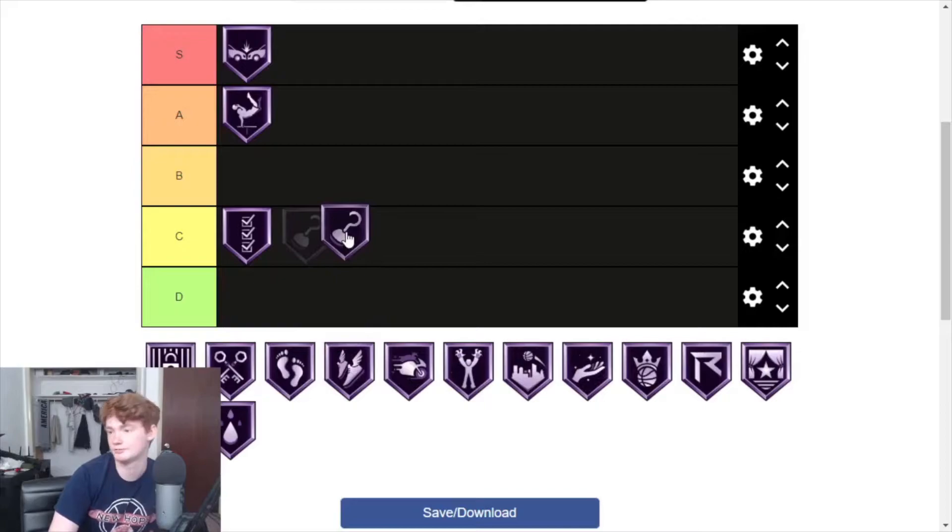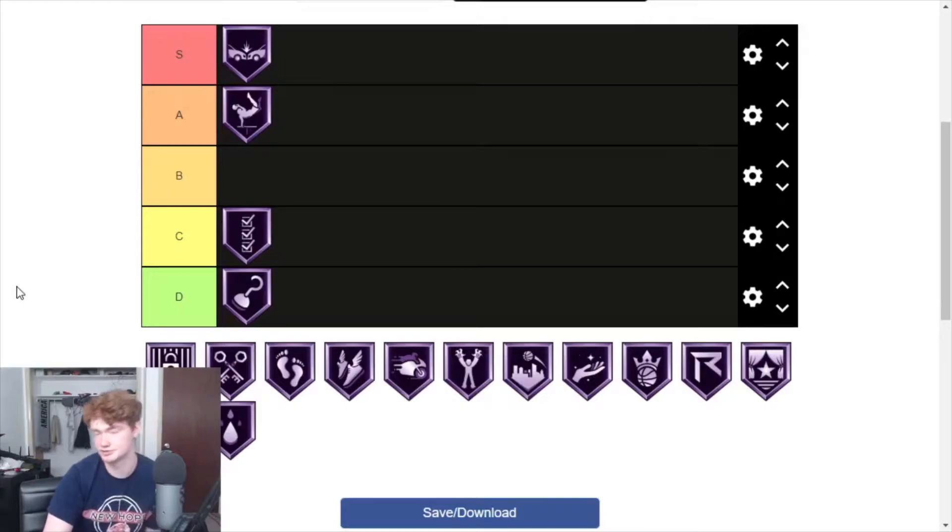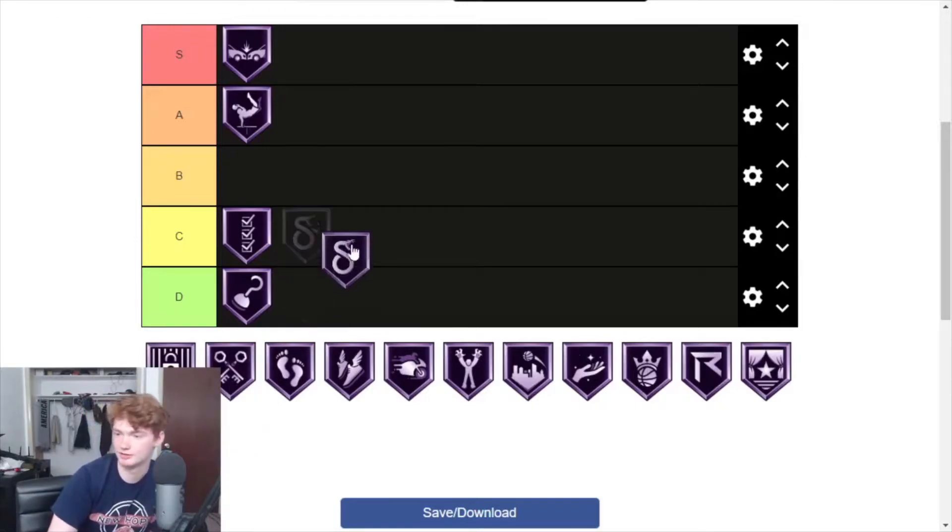Deep Hooks is only really good on bigs — guards can't do hooks, and at a certain height and wingspan they stop being a good idea. Because it's such a niche badge, I'm putting it in D. Post fades, which is a shooting badge, I'd rate higher because you get more use out of it. Post hooks are pretty decent this year, but I just don't see Deep Hooks as a badge you're really going to value over others.